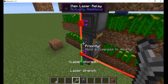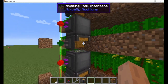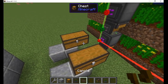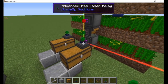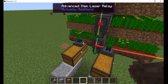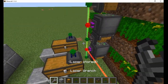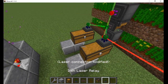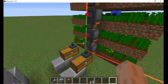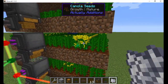Using the laser wrench, I connect all the power relays together, and then link all the item relays as well. Now I place two chests with an advanced item laser relay attached to each. Right-click one relay and place canola seeds in the left side, labeled inbound. In the other relay, I add canola, so the items will be filtered into the chests. Connect these with the laser wrench to any one of the item relays on the farm. You may notice that the canola chest is filling up, but the seeds chest is empty. This is because each farmer holds six stacks of seeds before they will output.